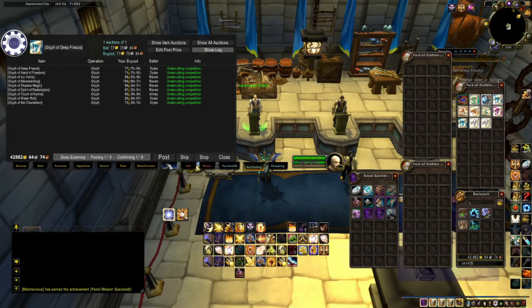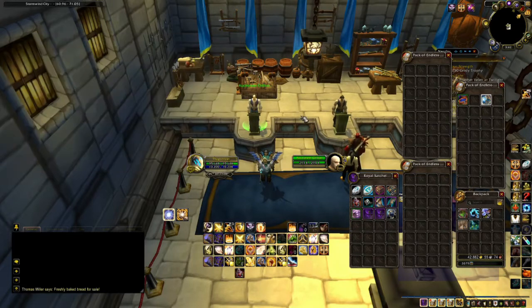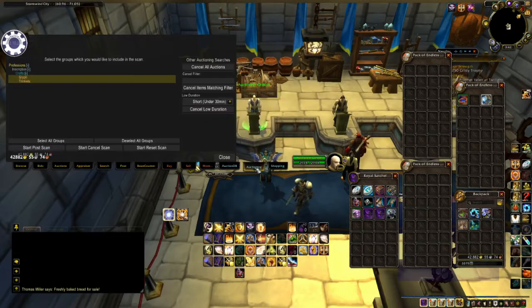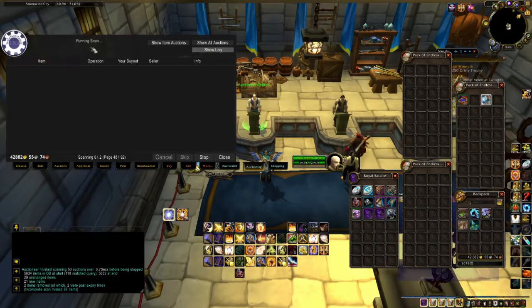To put items on the Auction House, just hit Post. You can spam click it and it will continue to post as it goes up. It will say something about confirming post and then it will say Post Scan Finished. If you want to micromanage your glyphs and check to see if you're undercut, open up your Auction House tab, click Auctioning, and then click Start Cancel Scan. It says running scanning and the page is blank as the scan counter goes up — this is normal.